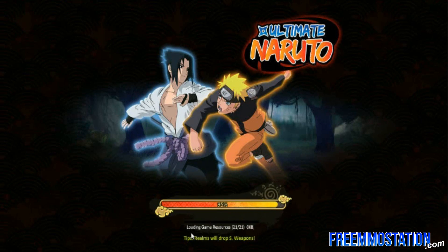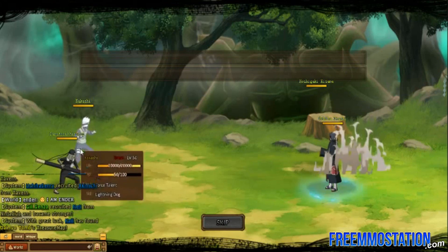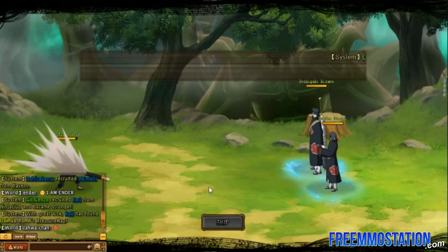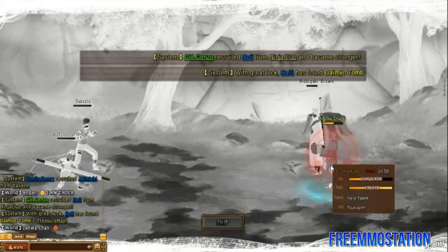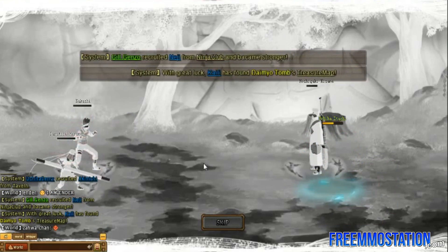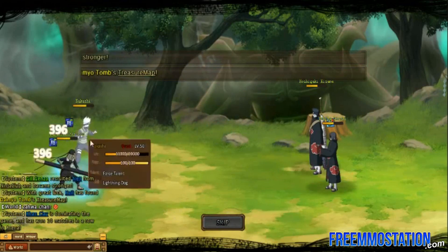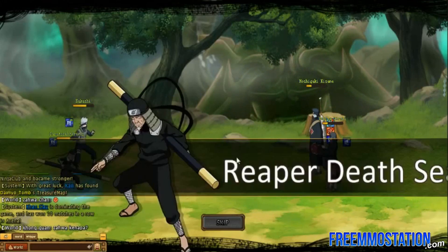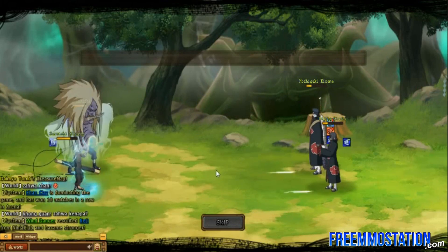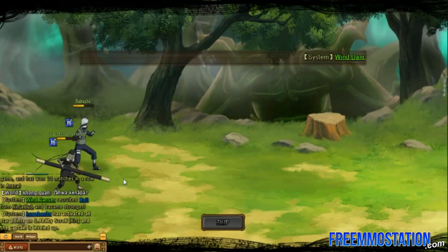It's actually loading the items as it goes into the battle. I've got Kakashi and Sarutobi on my team, and it's just auto-fighting. Where is the strategy in this game? 'Lightning Dog' — I mean, the animations are pretty nice, but there's no control here. I can't control what I'm doing.